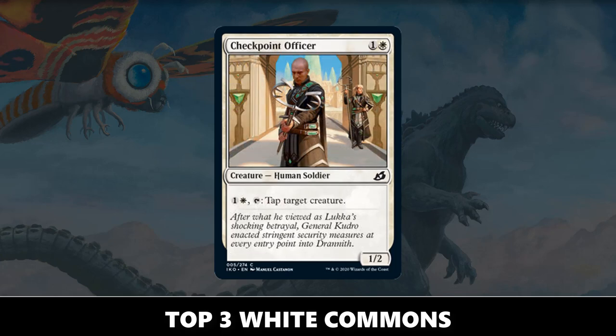Number two: Checkpoint Officer. White has a really good removal suite, and Checkpoint Officer is one of the better ones for sure. It is a human, which means you're not going to be able to mutate on top of it. But Checkpoint Officer is a really good way to combat a lot of the mutate creatures, because with Mutate your opponent's going to go in on one creature a lot of the time, and Officer can handle it.